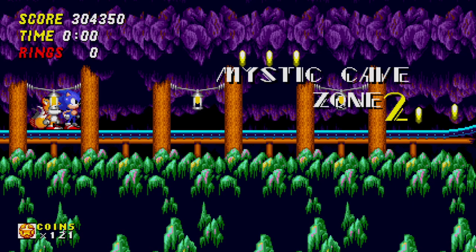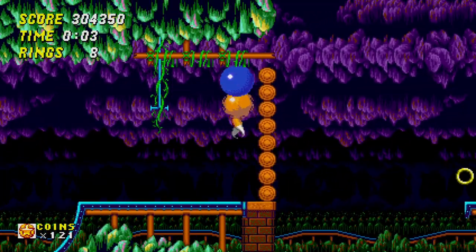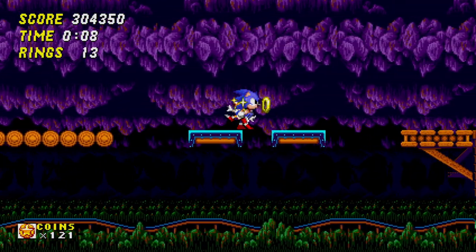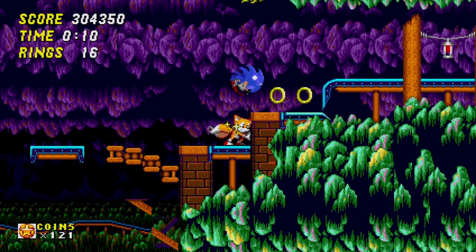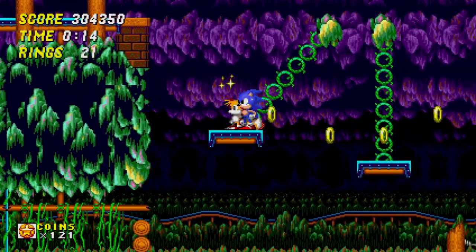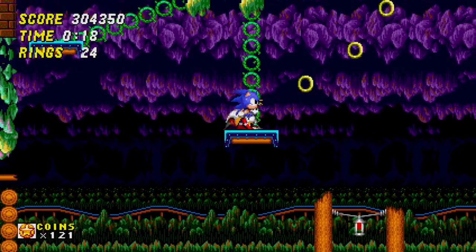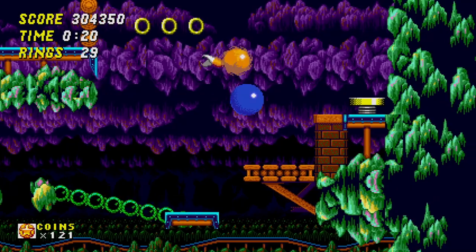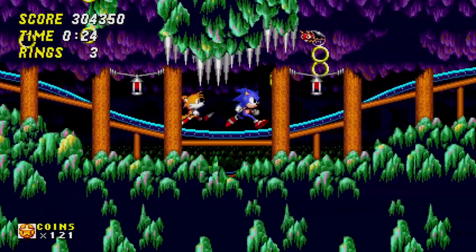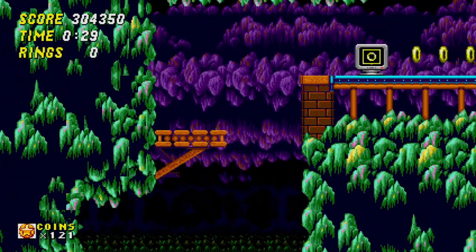Okay, so we're back at Mystic Cave Zone Act 2. With this one, I don't think we want to go too far before we actually have a little secret to discover. I'll be looking around for it because I don't know exactly where it is. And if we miss it, I guess I could always try some other time, but I'll be looking around for it. There should be some kind of hole we can jump into to find a secret. I'm guessing if it's going to be anywhere, it's going to be on a lower path. This is not going so well.